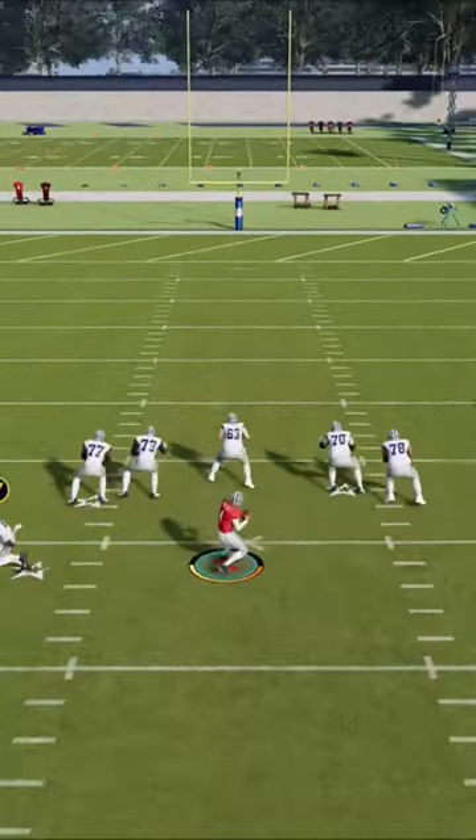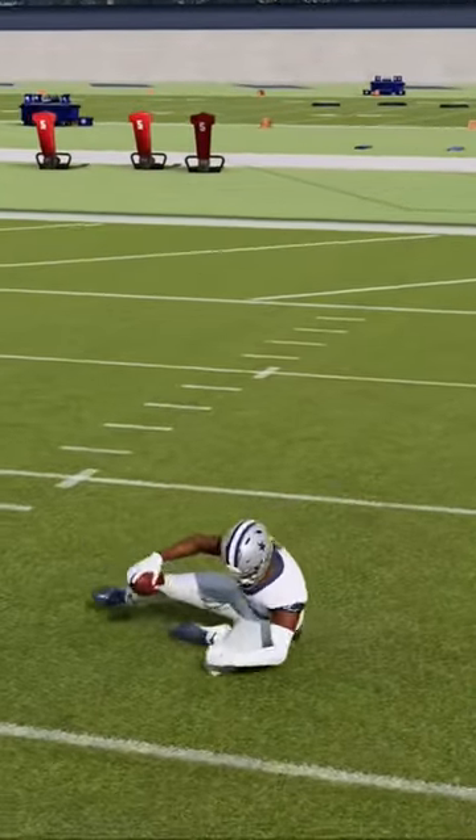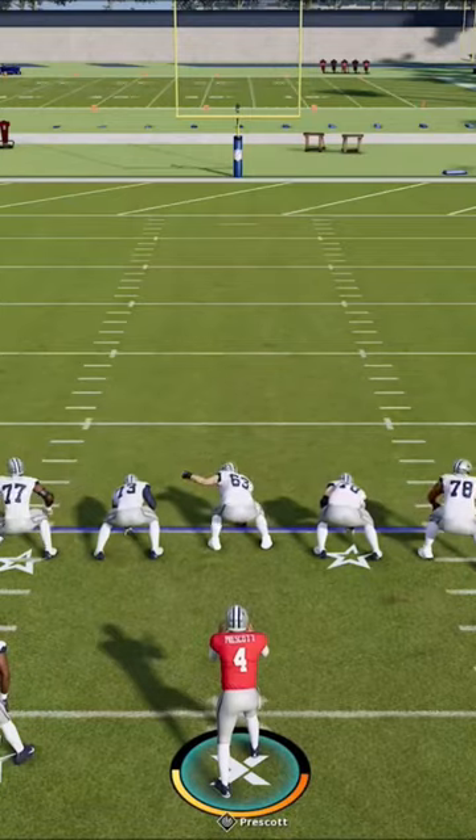It's going to help you a lot because you need to slide with your QB so you don't fumble. It also can help a lot with wide receivers — if defenders are closing in and you don't think you can juke them out, don't take the hit stick, just tap X and slide down.